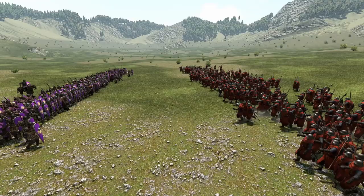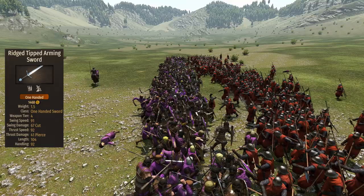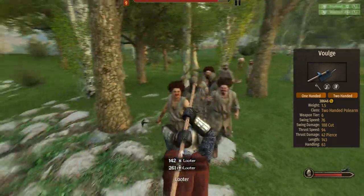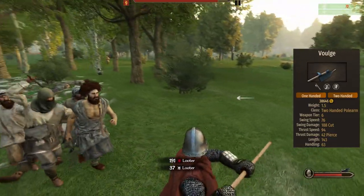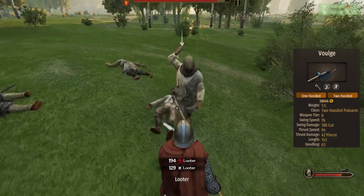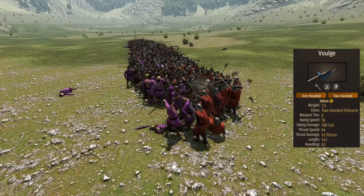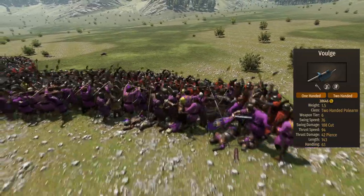The most iconic piece of equipment of the Vulgier is the Voulge — a mighty swingable polearm that brings 76 speed, 188 damage, and a reasonable length of 143. The Voulge is not only the shortest polearm out of the three polearm-wielding shock troops, but it's also the most reliable at hitting. With a base damage of 188, on paper it's enough to one-shot. Unfortunately, on patch 1.8, troops are incapable of using any long weapons effectively — the speed is a bit slow but not abysmal for a weapon that carries that much damage.